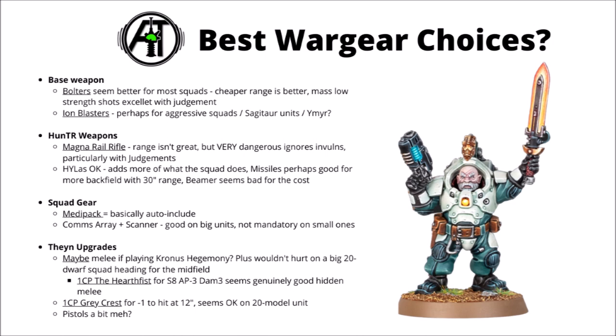The Beamer seems perhaps the most niche of the choices. On a slow unit you're usually going to struggle to skewer multiple targets, and while some of the Beam stratagems are quite good fun, this squad can't exactly spam them - you could only take 2 in a 20-man unit. The Rail Rifle and Missile Launchers are perhaps the most interesting options. For the squad gear, the Medipack is the standout choice - 5 points to basically save a dwarf's life guaranteed is pretty much auto-include, and if the squad isn't wiped in one turn it could trigger multiple times. The Comms Array and Scanner are maybe a bit more niche, though pretty good on big units.